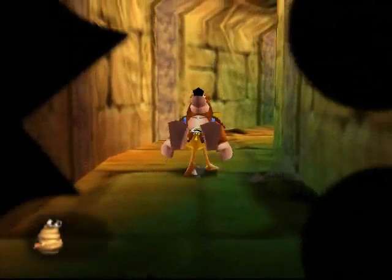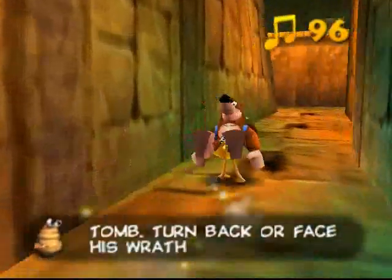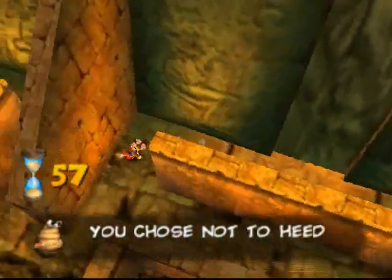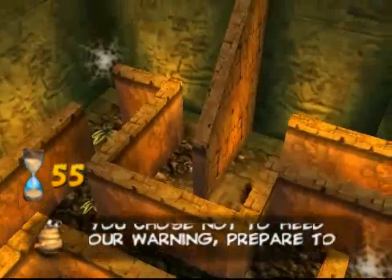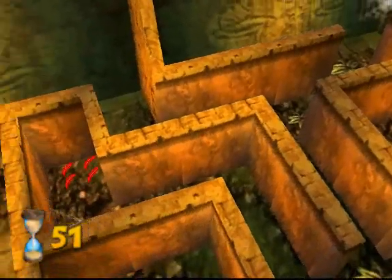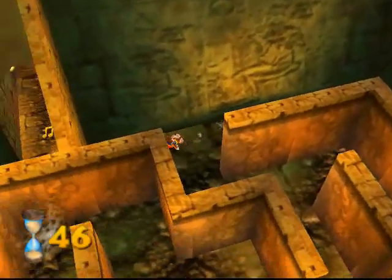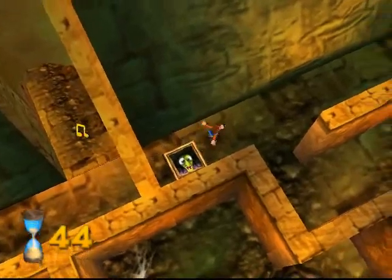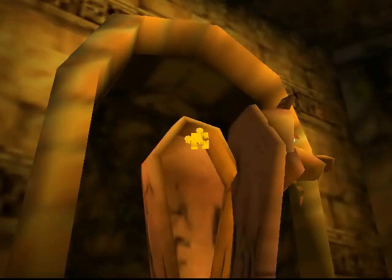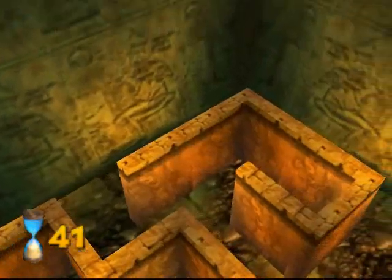You're going to be running around like crazy in a maze, but you have a lot of time to finish it if you know what to do. King Sandybutt's tomb — with a name like that, I would probably want to be dead, too. So you have one minute to go around the maze, and you want to head over there to press the witch switch, which is going to make a Jiggy appear in Gruntilda's lair, or make that sarcophagus open — whichever happens.